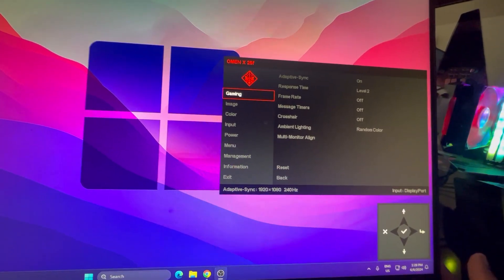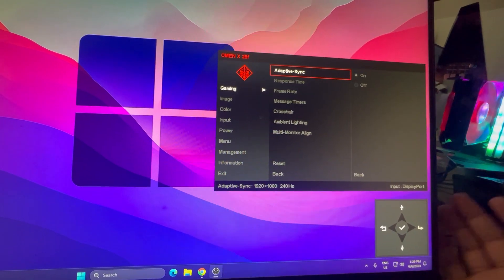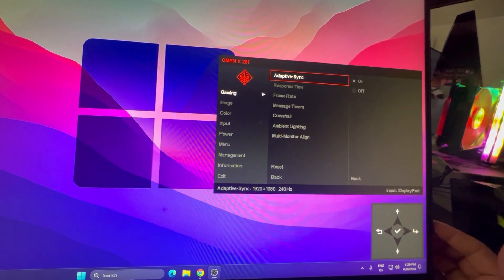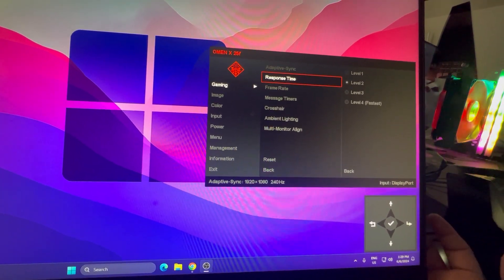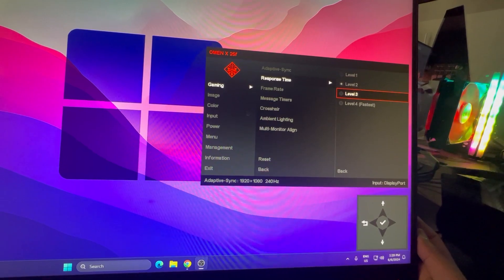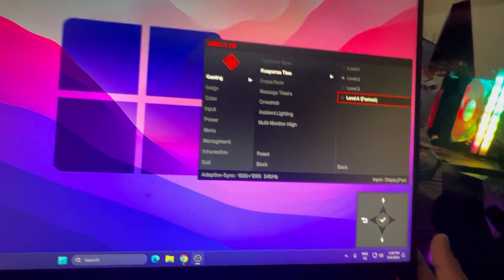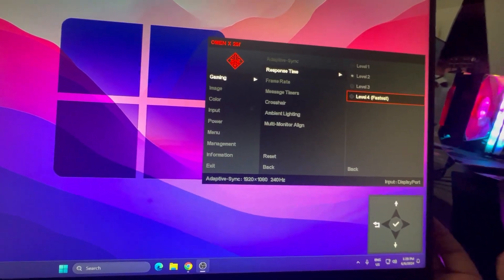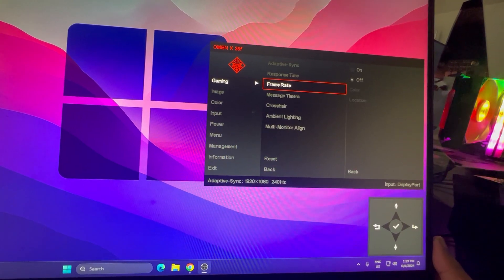First, go to the Gaming tab — this is the most important tab for a gaming monitor. Inside you'll find ProSync; simply turn that on for smooth gameplay. Next, go to Response Time. You'll find levels one, two, three, and four. Set it to level four for the fastest response time, getting the video signal in and out of your monitor as fast as possible. Click to confirm the setting.